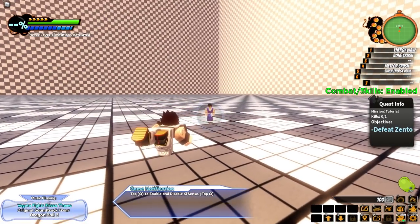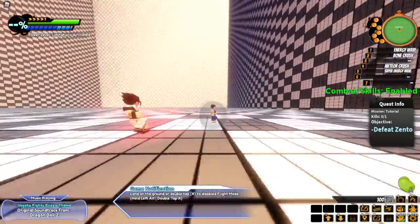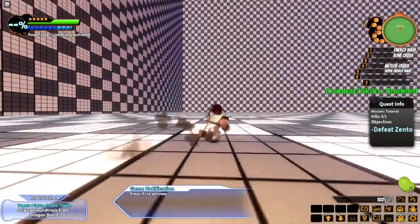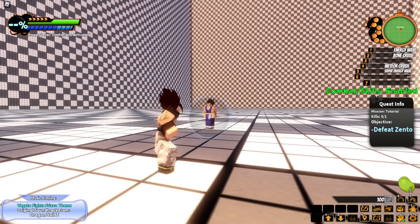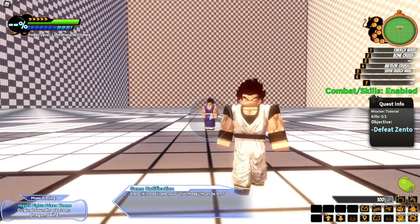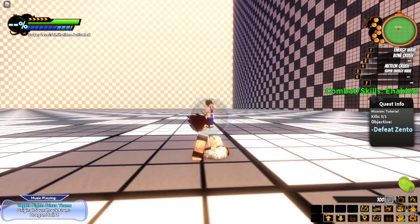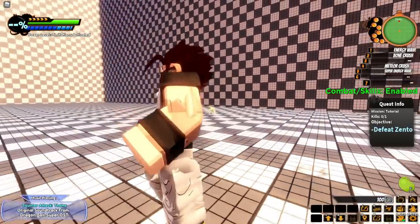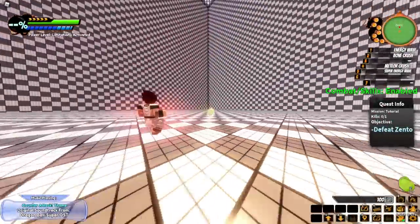Tap Q to enable and disable ki sense. Land on the ground or double tap X to disable flight mode. Press P to activate your normal or fighting stance — it's basically like getting ready for roleplay mode. Press exactly your chill mode — must be on the ground. Now it's time to fight this tutorial dude.